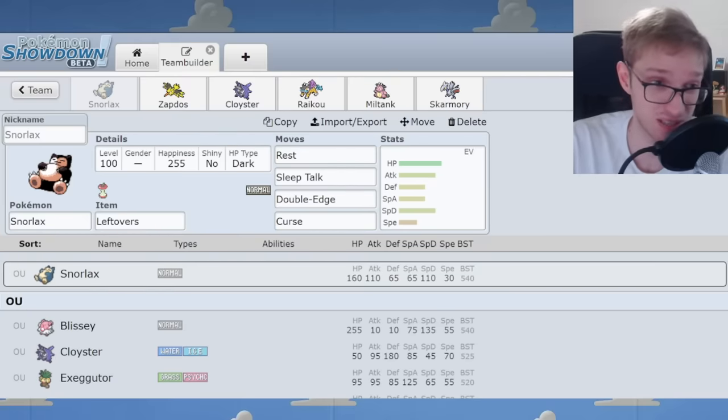Rotom — all forms in Gen 4 are actually Electric-Ghost, gaining their unique types only from Gen 5 onward. The Electric-Ghost Rotoms are some of the most prominent defensive Pokémon you see in Gen 4. They have to use Rest and Sleep Talk for healing, which is a bit unreliable, but their fantastic defensive ability Levitate cancels out the Ground weakness and helps versus Spikes. Ghost typing makes them fantastic spin blockers and good switch-ins against Fighting types. With Will-O-Wisp to spread burn and Rest Talk, this can be a difficult Pokémon to break — pretty solid defensive stats with low HP but high defense and great typing.